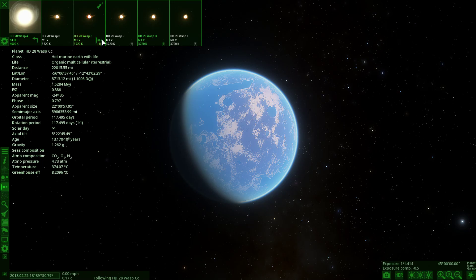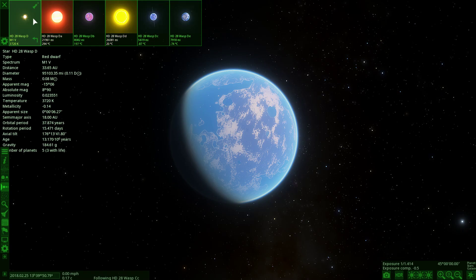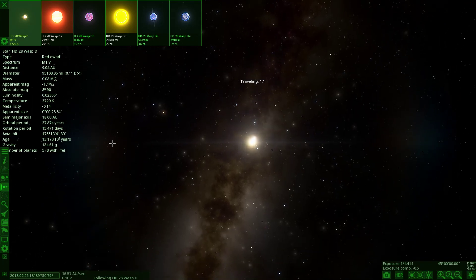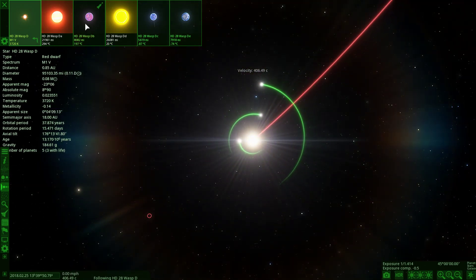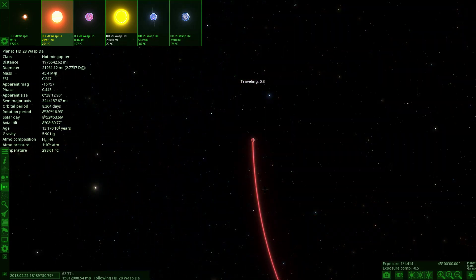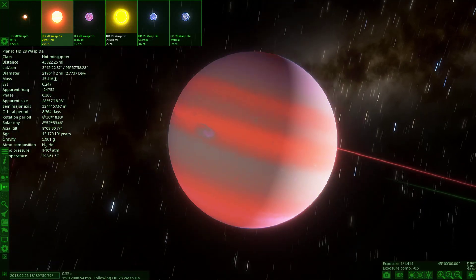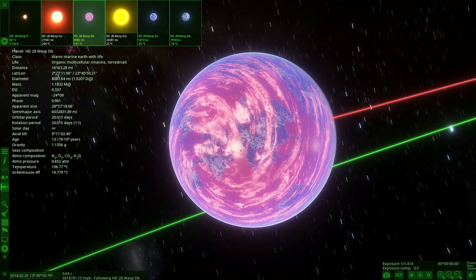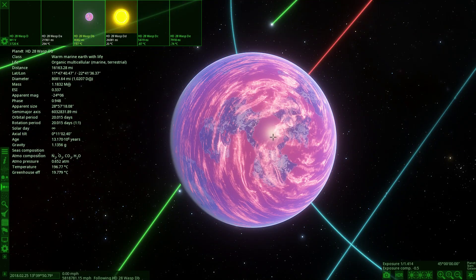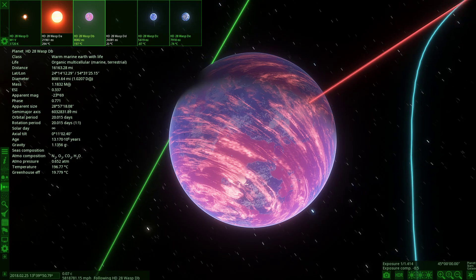That was star C — now we're heading to object D, which also has three objects with life. It's a red dwarf system. Here are the worlds — they look quite interesting. The first object is a hot mini Jupiter sitting close to the red dwarf. Then the next object out is organic multicellular marine terrestrial. It's already looking very promising, and the other two also look blue and terrestrial.